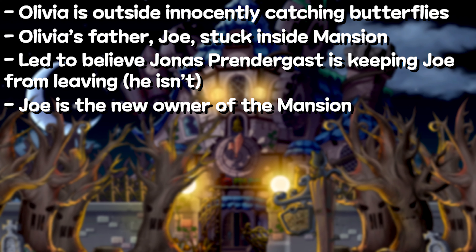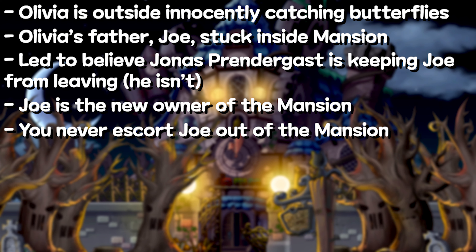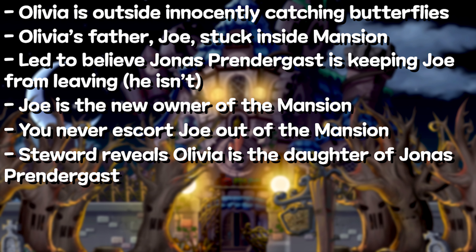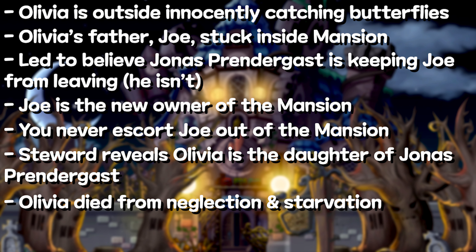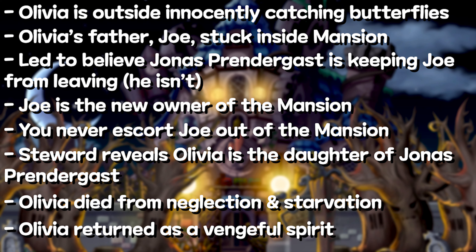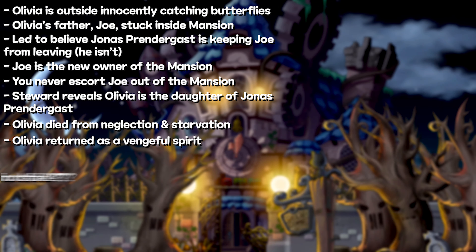Then, after you've completed all the quests — which have no actual resolution aside from the butler saying there's nothing to fear anymore — Joe still never ends up leaving. You don't ever escort him out. The butler tells you that Olivia is the daughter of Master Jonas, and she was a forgotten and neglected child, so neglected that she had died of starvation. When she returned as a vengeful spirit, she found her family already dead and directed her wrath to everybody else. Now, why is Olivia even outside if she was actually an evil spirit residing inside of the mirror? Why was she innocently chasing butterflies?